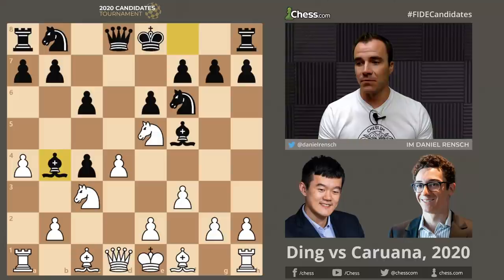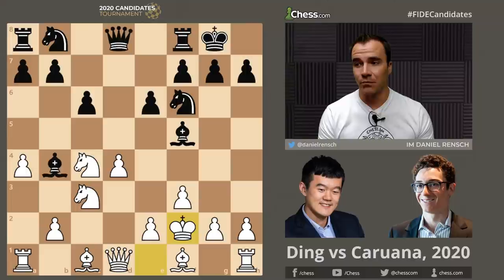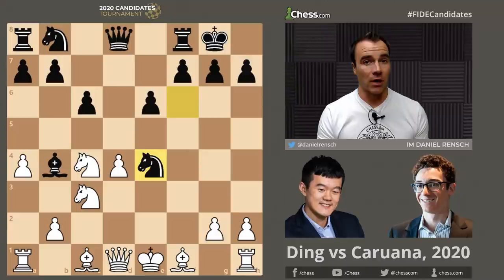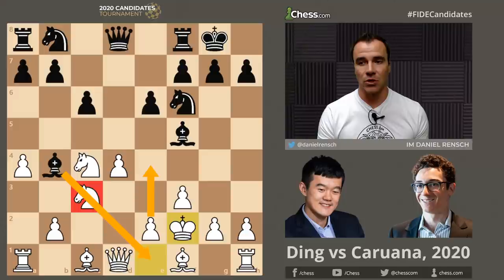So Ding Liren now plays the move Knight takes C4. This is the topical way people have started to play this. After castles we get the fun variation that brings us to all the excitement in this game. The idea from Ding Liren was the move King to F2. It seems like a move that's breaking principles — you're moving the King rather than just developing your pieces. But the point is you desperately want to get E4. However, as we've seen, playing E4 is going to walk right into the piece sacrifice we already talked about, and the compensation Black has is very strong — Black might even be better in a lot of key lines.